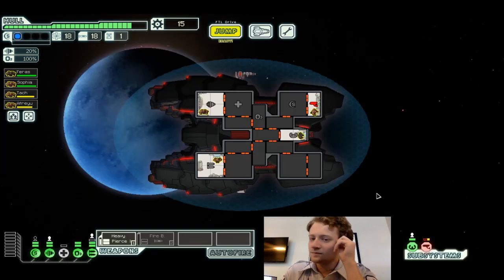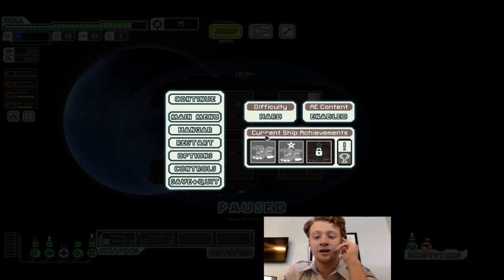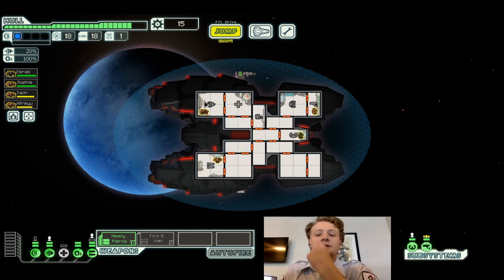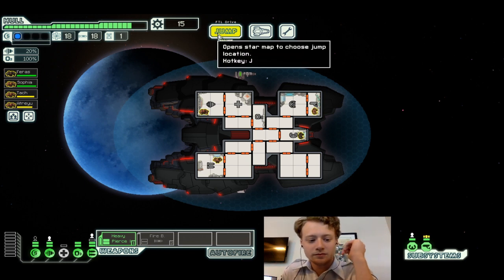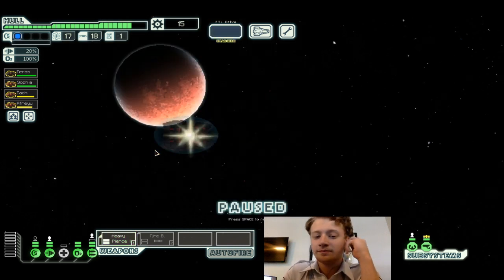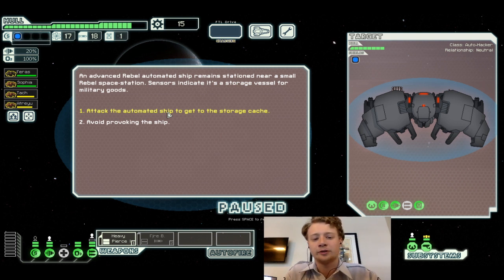Real quick — what are the goals for this episode? We're trying to get the Ancestry achievement, which requires getting to the secret sector, which requires completing the Crystal Cruiser unlock. That's gonna be our main goal. If we can get a win, that's also pretty good.